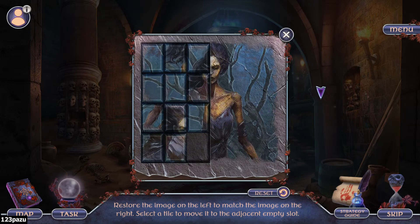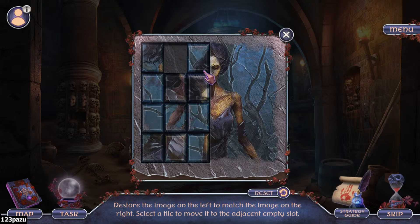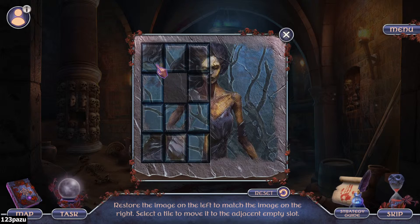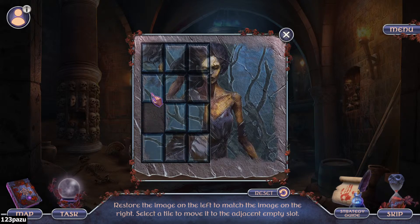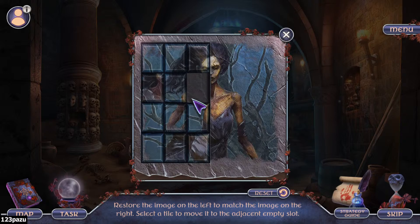We move the image on the left to match the image on the right and select a tile to move it to the adjacent empty slots - a tiling puzzle. This corner is the tree branch maybe... or maybe it's this one. Oh, it's that one guys, that's the right one!